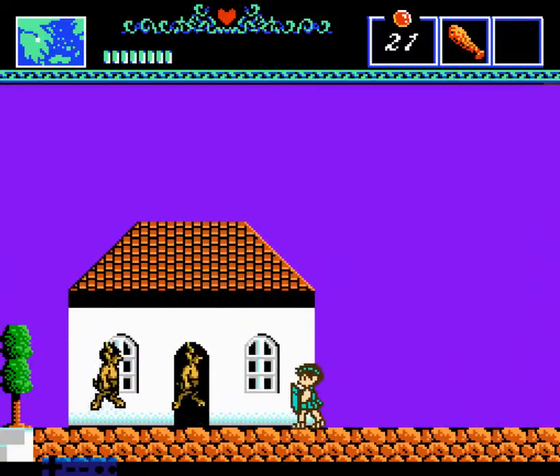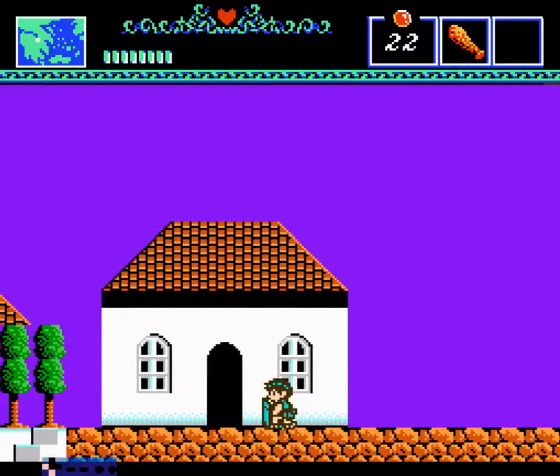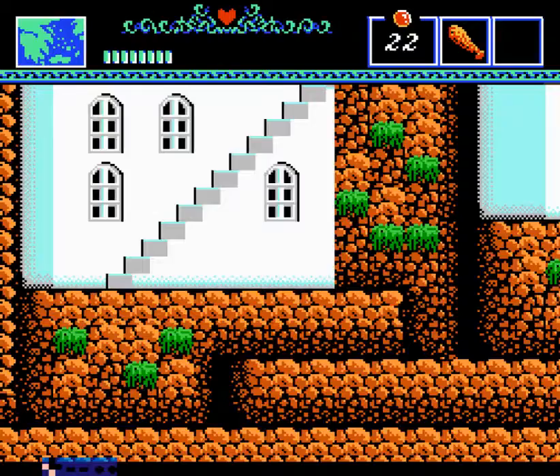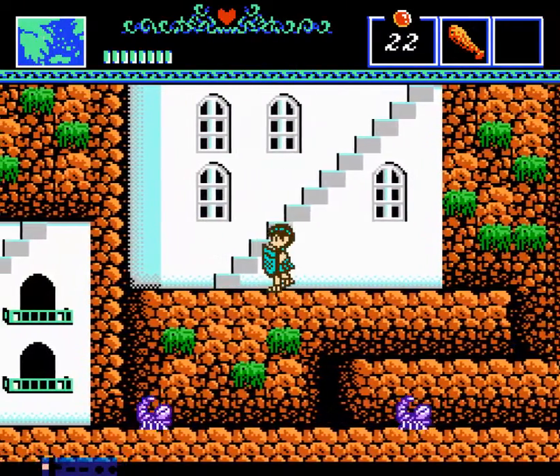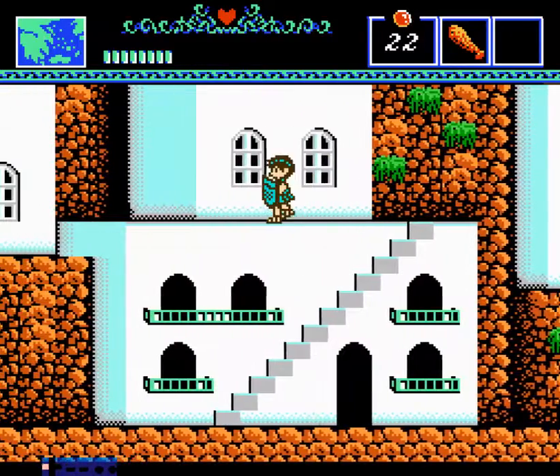Now that we're back in Eleusis, we need to go down the stairs — there's somebody that we should talk to. Character acceleration works the same way as Zelda 2, so I wanted to build up some speed to make sure I didn't botch that jump.